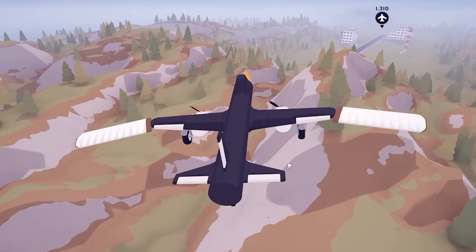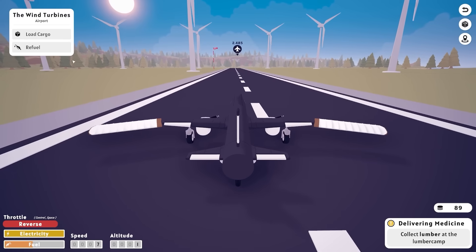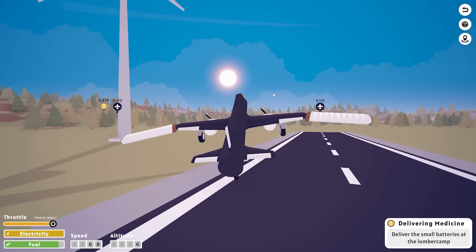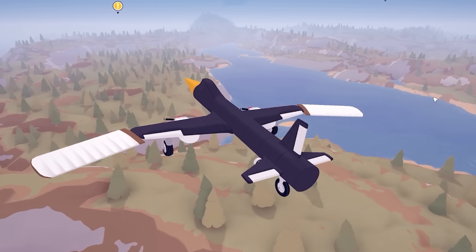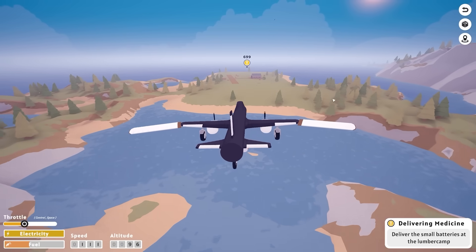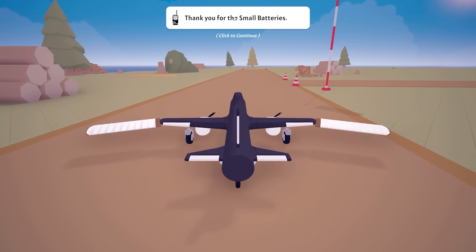This thing is huge - the wingspan! Why is there a windmill so close to the runway? My wing might actually hit that. Perfect landing - let's just slow it down. We'll refuel, and then we've got to load one, two, three, four small batteries. Then we take off and head to the lumber camp. I sort of want to know what happens if you really just reinvent the wheel - wings upside down, vertical. Do they still act as wings or is it more advanced? We're coming in for landing - cut the throttle and just glide, land flat. That was perfect!